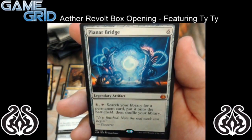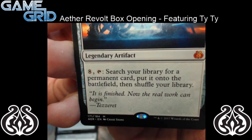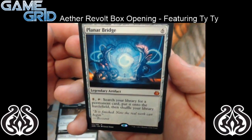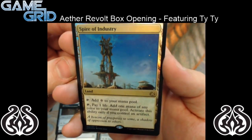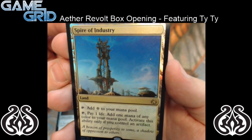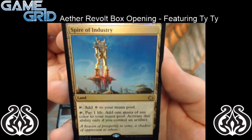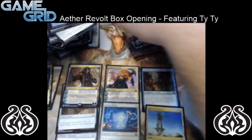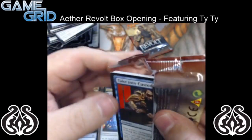And for our rare — ooh! We have a Planar Bridge — it's a 6 mana Legendary Artifact. You pay 8 and tap: search your library for a permanent card, put that onto the battlefield, then shuffle your library. So there's some sweet things you can do with that — it's an awesome card. And oh my gosh, we got a Spire of Industry Foil! Adding a colorless mana to your pool, or pay 1 life to add a mana of any color — activate this ability only if you control an artifact. That is pretty sweet, and it looks awesome foil. So we've been pretty lucky with our pulls as far as foils go — foil mythic and a foil rare. Not doing too bad.